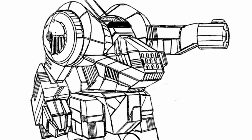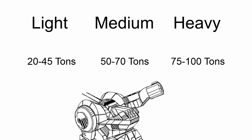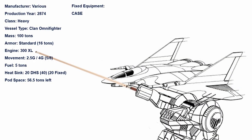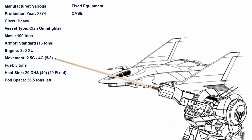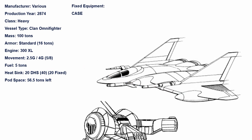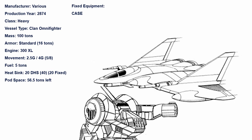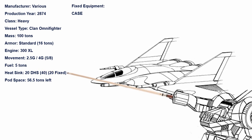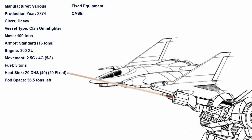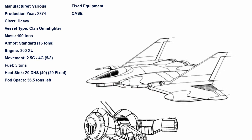ASF don't have an assault class — heavy class goes from 75 tons to 100 tons. Sitting inside the frame is a 300 extra-light reactor, giving the fighter a maximum acceleration of 4G. That might sound fast, but relative to other ASF, this is very slow. 5 tons of fuel tank gives it a decent flight time, and 20 fixed double heat sinks sit within its frame. That sounds like a lot, but for most of its configs, it's barely enough.